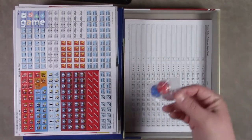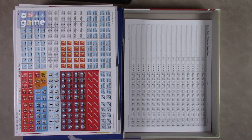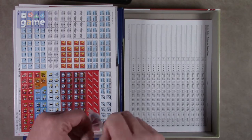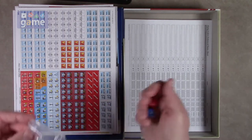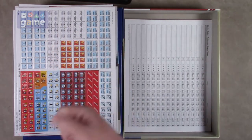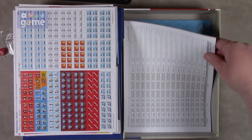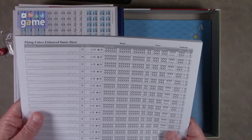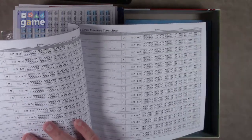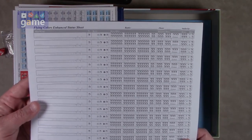Hiding down here, we've got a couple of dice — a red and a blue. They are ten-sided, zero through nine. And I always like to test them. And then we've got Flying Colors Enhanced Status Sheets — you've got a whole pad of those. You can mark the stats of the ships and what happened to them.